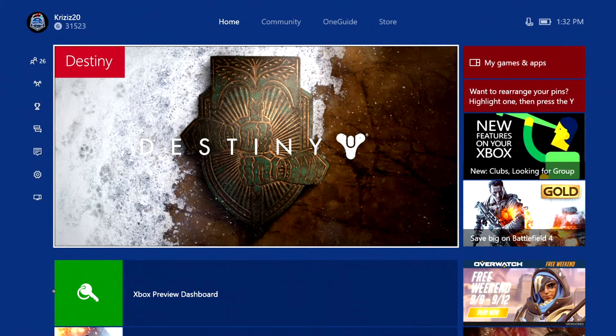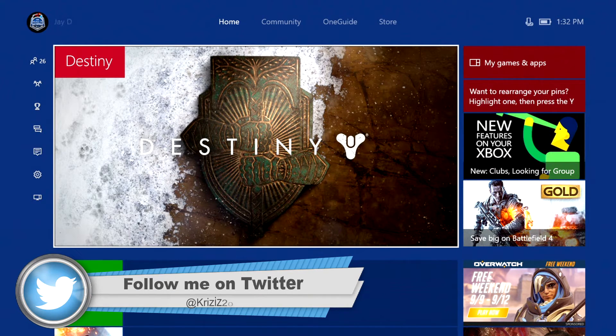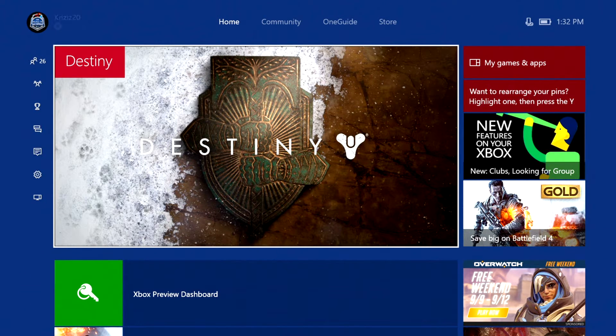What is going on everybody, thank you for clicking the link. This is your boy Crisis. Today we're going to talk about the new Xbox update that is coming out, primarily about the Looking for Group and Clubs features. So let's get it started.